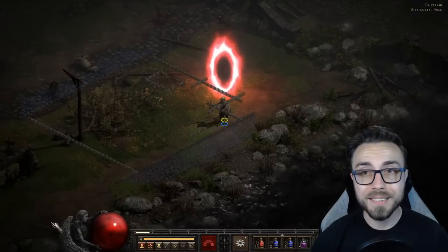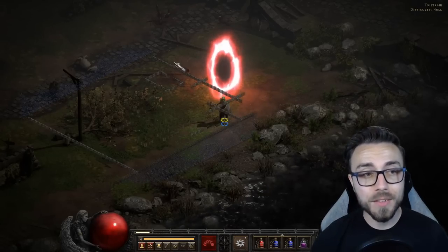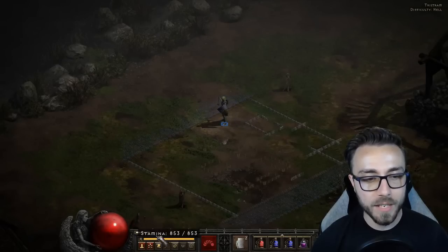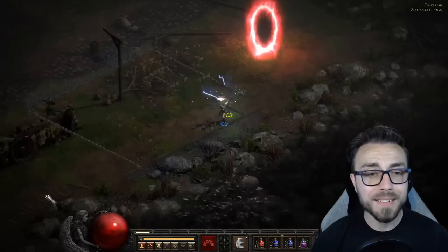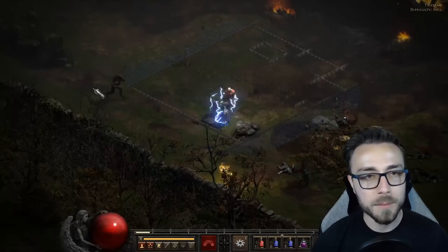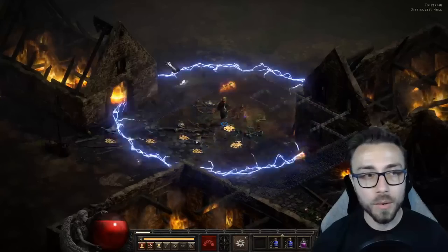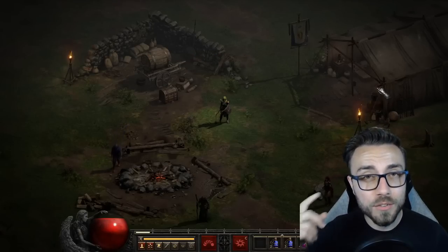Since Griswold and those champions count as individual values toward the total elites the area wants to spawn, and we know they will always spawn when we go near them, we can actually get more monsters to spawn than typically would. If you think about the size of my screen - monsters spawn roughly one teleport away in each direction. By staying on the outside of this wall, I'm never within two screens of the definite champion spawn or Griswold's spawn. This gives the other monsters the best possible chance of generating as elites rather than normal monsters, because every time the game generates an elite monster it becomes less likely to generate additional ones nearby.